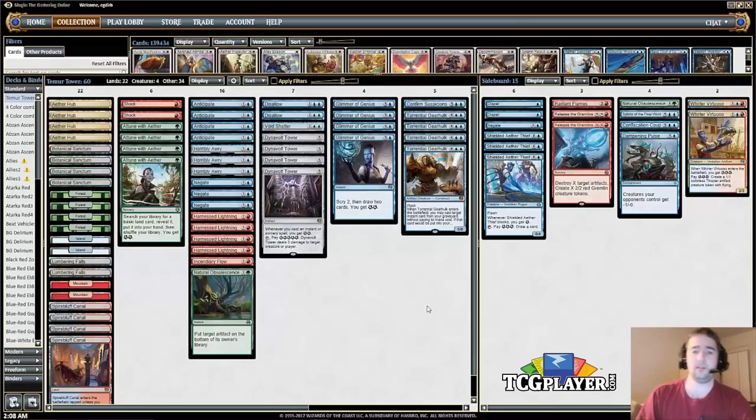Then there are four Torrential Gearhulk — one of if not the best Gearhulk, though Noxious Gearhulk has arguments too. Torrential Gearhulk goes so well in a spell-heavy deck because there are so many instants to potentially flashback, whether removal, counterspell, or card draw. Once you resolve it you can normally seal up the game in a turn or two. It has flash, so if your opponent is attacking you can flash it in as a blocker, and not many removal spells deal with it besides Unlicensed Disintegration.